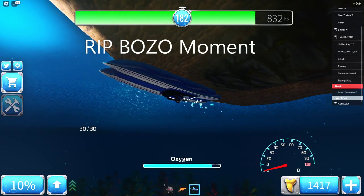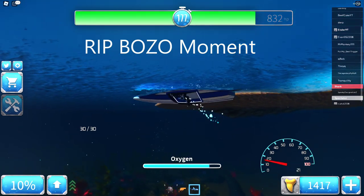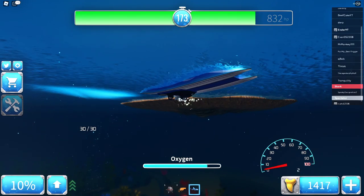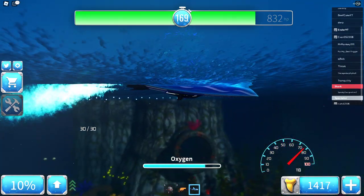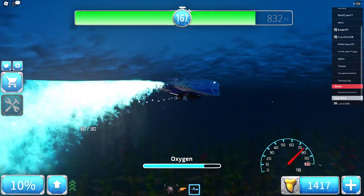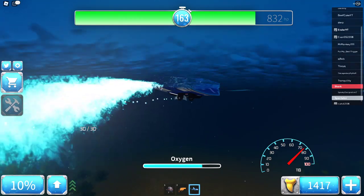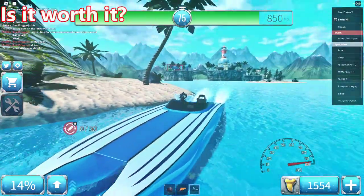But if you do flip, it's really hard to unflip. How does it happen? When you're shooting at the shark underwater, you sometimes don't notice an island in front of you. Last second you realize there's an island, you bump into it, and the boat just flips.